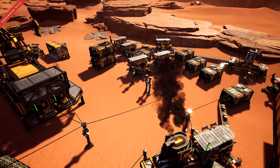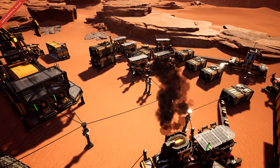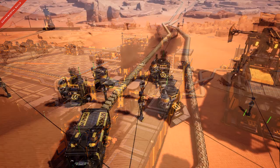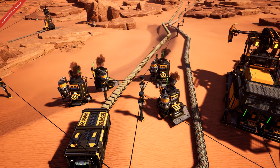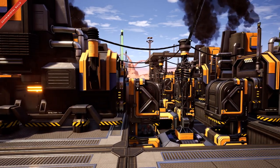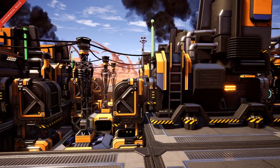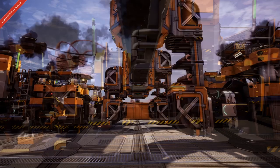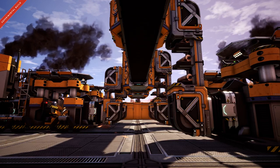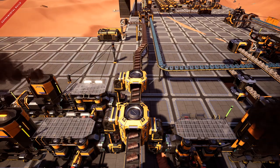After a while of setting up some mini factories pulling in the most basic materials — plates, rods, wire, cables, and the ever important concrete — I finally decided to start focusing on quickly completing both the hub goals and the first tier of items from the space elevator. This was a surprising struggle with the new recipe changes and the somewhat spaciously placed resource nodes in the early game Dune startup area. It felt like a grind, but not so much that it took away from the game.